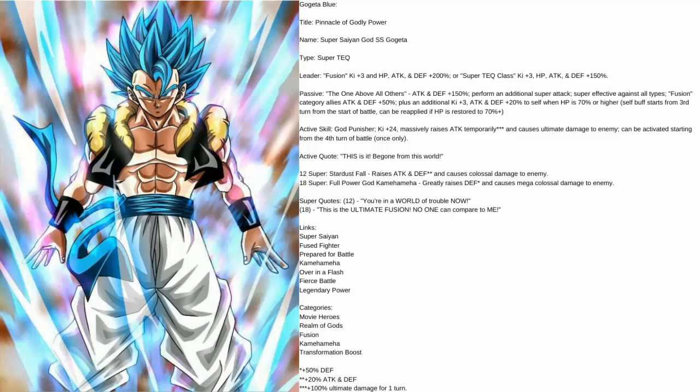I especially really like the 18-ki super — 'this is the ultimate fusion' is what I have it as. His links are: Super Saiyan, Fused Fighter, Prepared for Battle, Kamehameha, Over in a Flash, Fierce Battle, and Legendary Power. The reason I gave him both Prepared for Battle and Over in a Flash is because when I get to Vegito you'll understand — that way he's able to link up with any of the fusions possible. His categories are obviously Movie Heroes, Realm of Gods, Fusion, Kamehameha, and Transformation Boost.